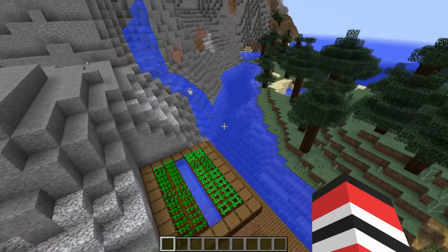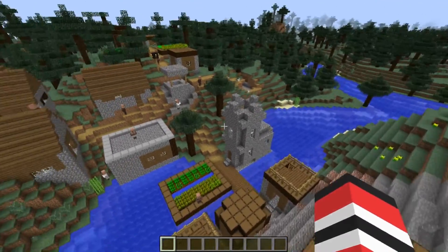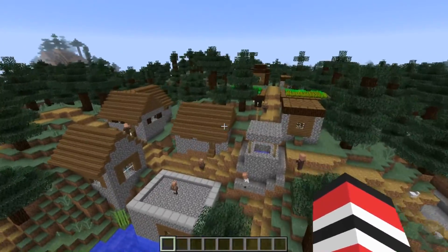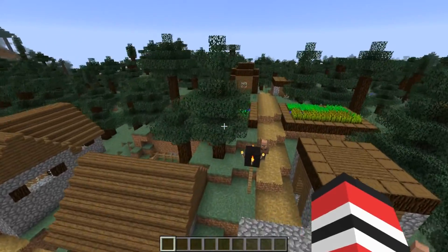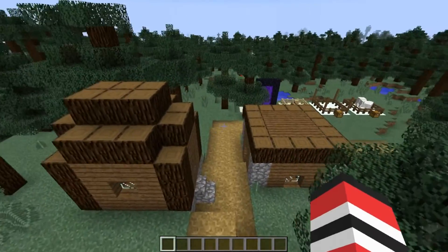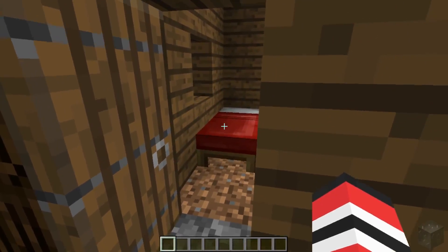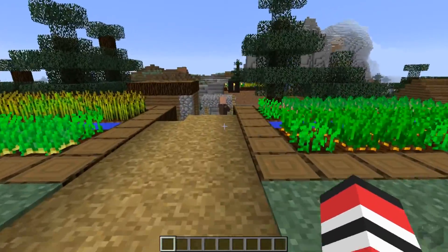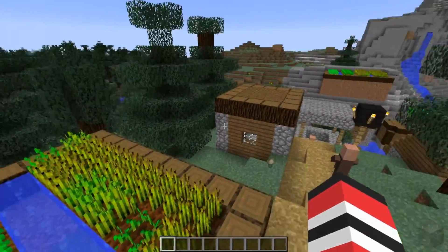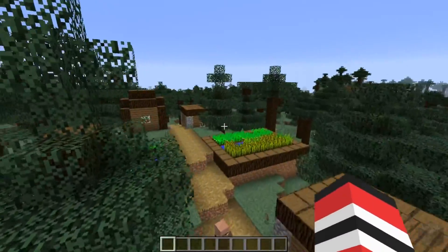The blacksmith has some decent loot. That is it for the overworld changes, with the exception of mesa biomes — they will now have mineshafts generated on the surface, and they will also have something shiny in them. That's good to know. That's it for the overworld changes — let's go into the nether and see some of the changes that have taken place there.